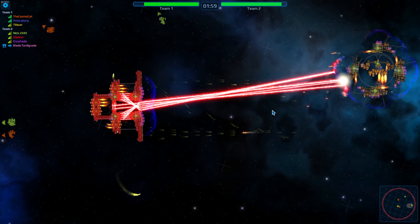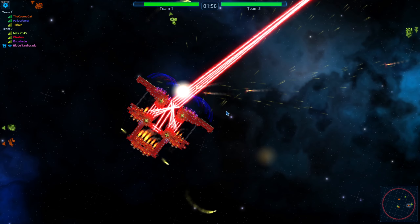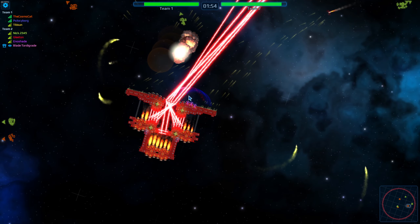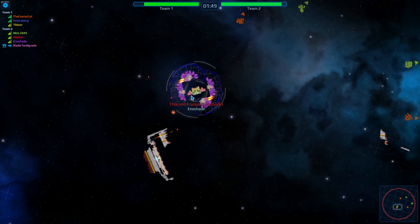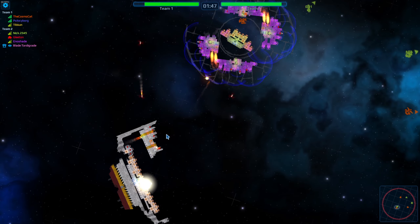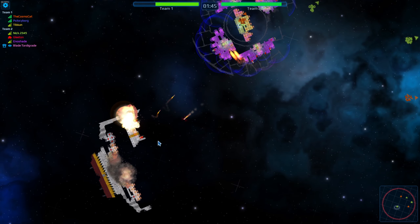Nick is launching off a bunch of nukes — they shut down all of the shielding but nothing too crazy beyond that. That was a lot of shielding though. Enoshade is out here trying to finish off cosmo cat, and he does — cosmo cat is down for the count.